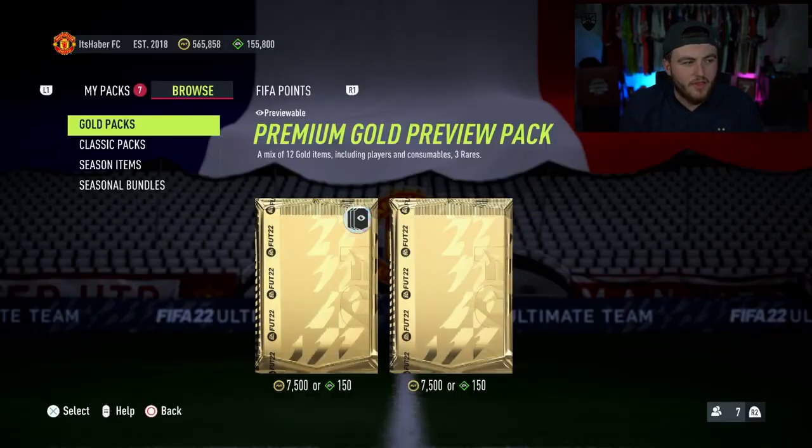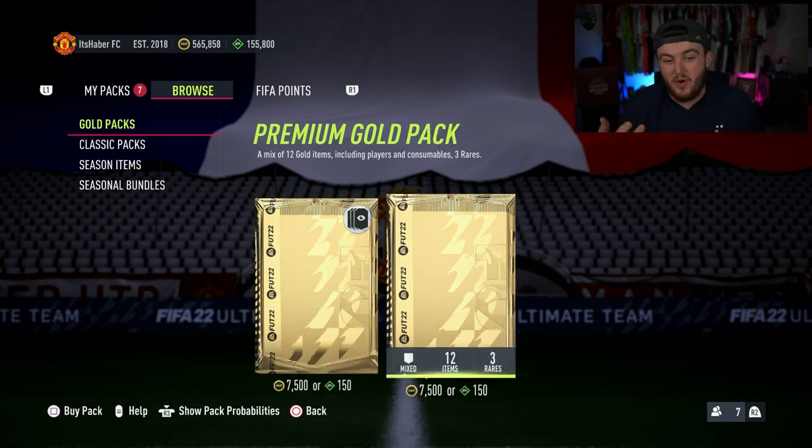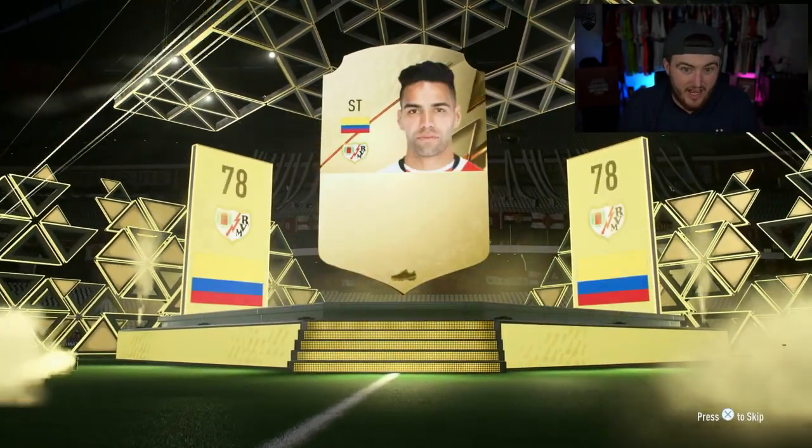Let's talk about spending those 4,600 FIFA points. If you were to spend them all on packs, the only packs available at the start of the year are premium gold packs - you can get yourself 30 premium gold packs with 105 points left over. Technically, you can make that 31 if you do premium gold preview packs, because at the end if it's a bad one, you can leave it and open a normal 7.5k pack as your last pack, giving yourself one more chance.